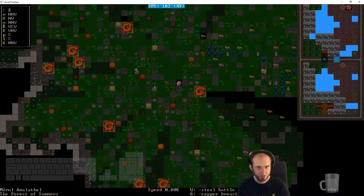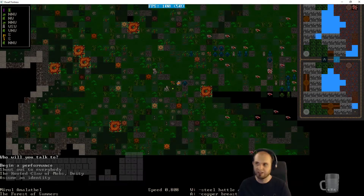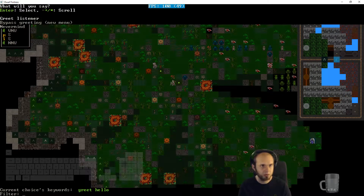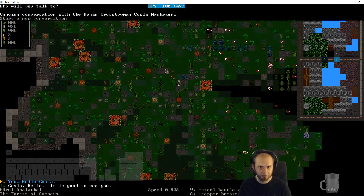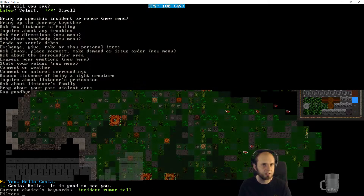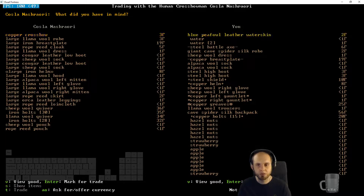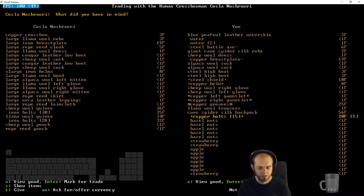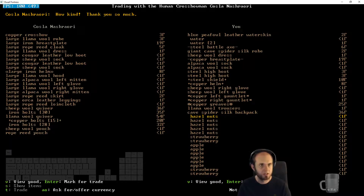We have a corpse — a muscular dwarf corpse. I want to talk to you. Don't run away, I want to give you stuff. I want to give you copper bolts because you will need them — there, 15. You had some iron bolts already, but now you have some copper bolts as well, which is good.